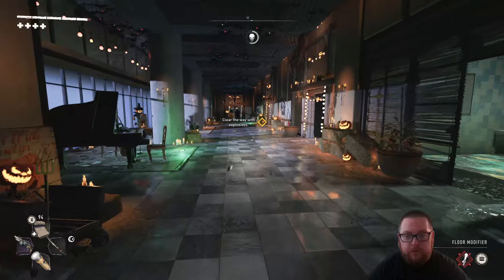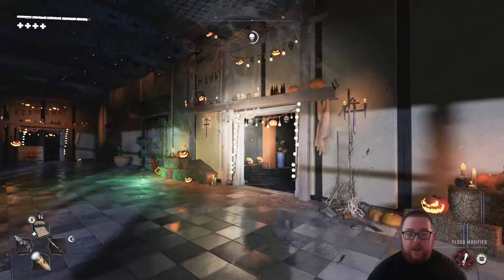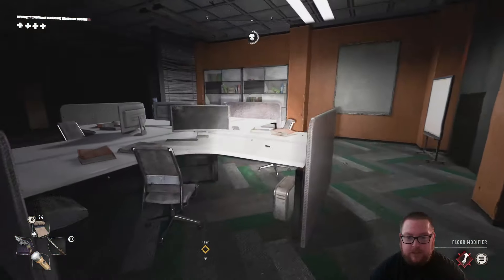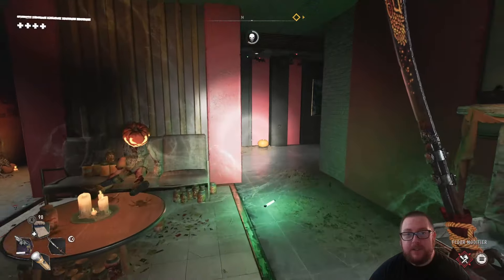For the beast card on the fourth floor: once you get past the second exploding door that comes with this big hallway, go to the second door on the right with the lights and once you're inside just head over behind these desks and the beast card will be on the shelf right here.